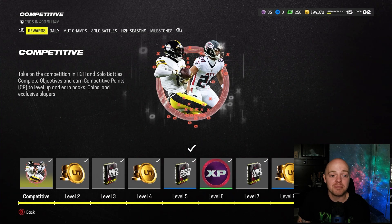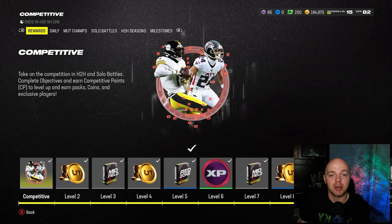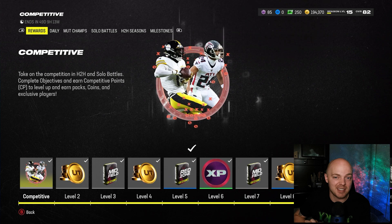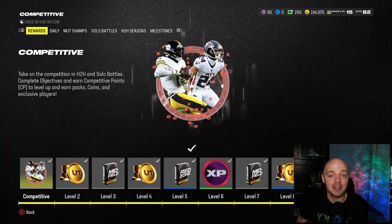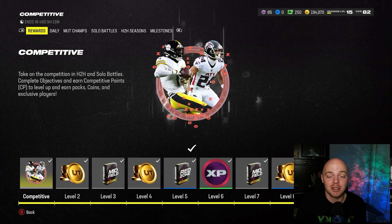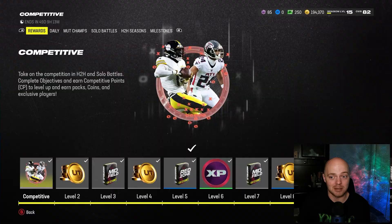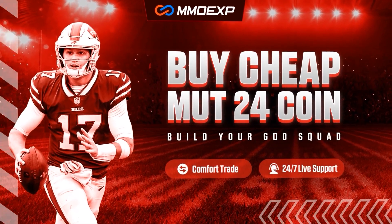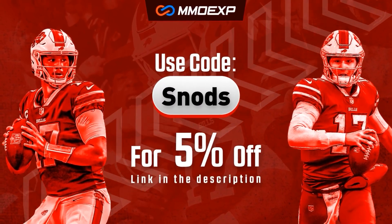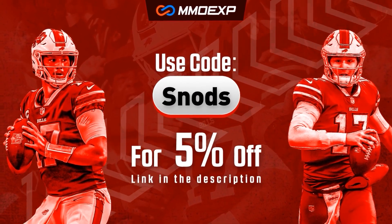Also keep in mind: the first 1,000 people to reach the AJ Terrell and George Pickens milestones will get a different, sellable version of those players. If you just naturally go through the comp pass you'll get those players but they won't be sellable. If you're in the first 1,000 you can sell them — and we're talking millions of coins. If you want to build your coin stack, check out mmoexp.com and use code SNODZ at checkout to save 5% off.